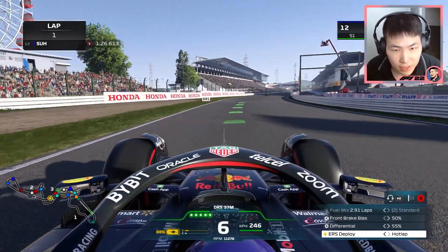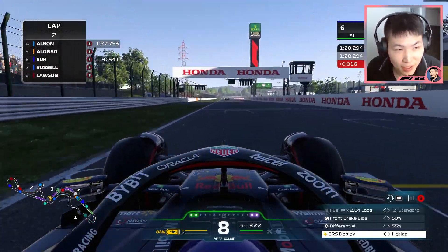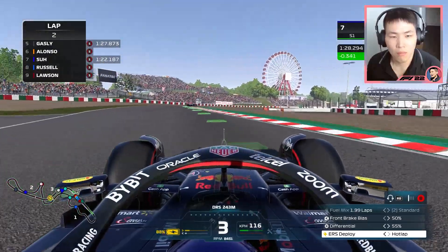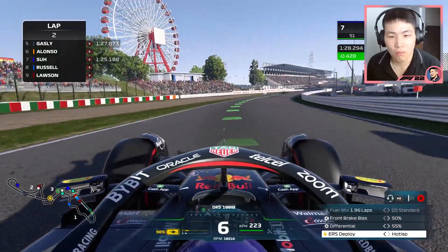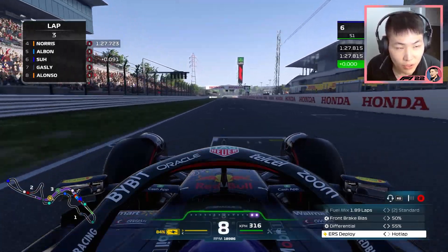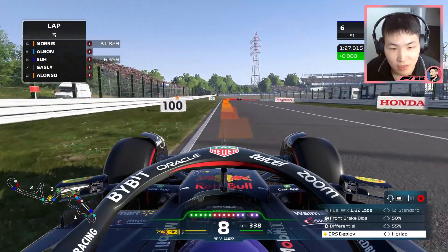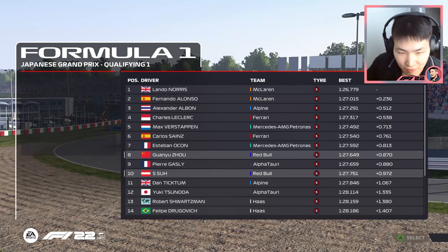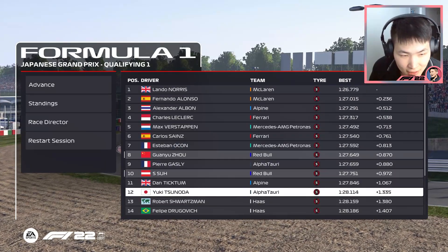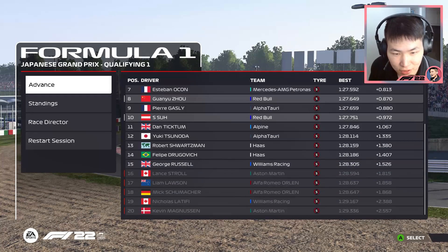First lap — I was zoned in on finishing my lap and completely forgot I was on a push lap. Only 91 thousandths away from Norris after that lap though — a solid one. By the end of the session we stayed in after those first couple of laps. P10, just behind my teammate by about a tenth, knocking out Magnussen, Mick Schumacher, Lawson, and Stroll. Moving on to Q2.